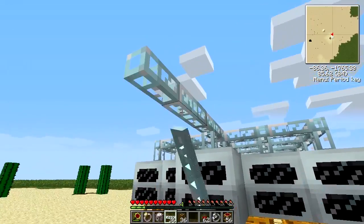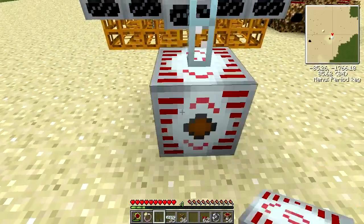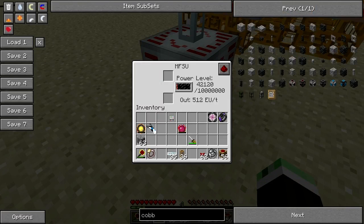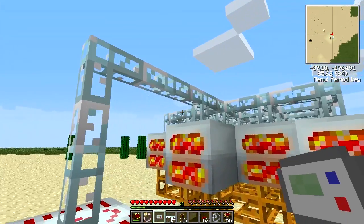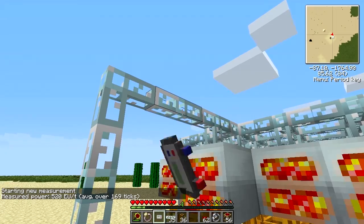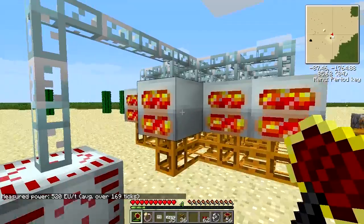So now for the final touches, we can put down the MFSU. You can see all these light up — they are actively producing EU at the moment. This will produce more than 512 EU per tick, and actually we can test this. Right click with this little device called an EU reader — you right click once to start your measurement and want to leave it as long as possible to get a good average. Right click again — there we go, 520 EU per tick.